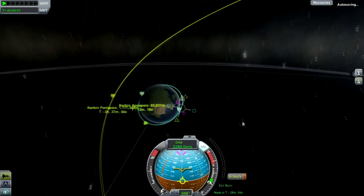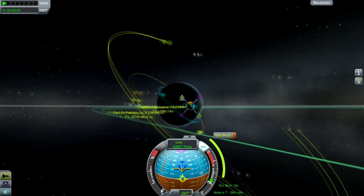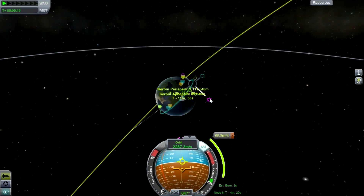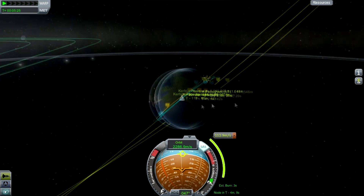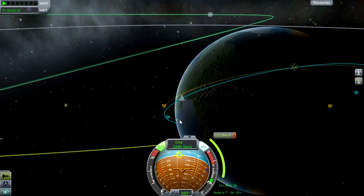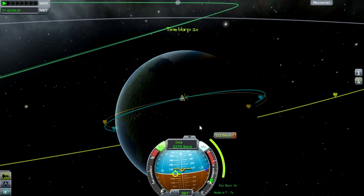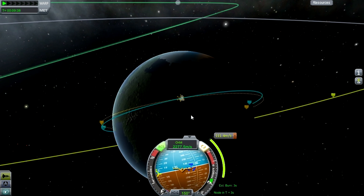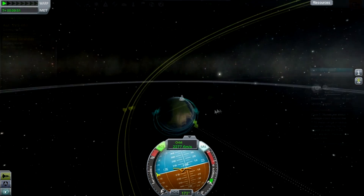We're now in a circular orbit with the same inclination as our target. The pink marker on the nav ball shows your target direction, and you can use that to launch into the same inclination. We're now making an adjustment burn to nail the perfect inclination — it's a 112 meters-per-second burn, not too long, and we've still got a good amount of fuel left.